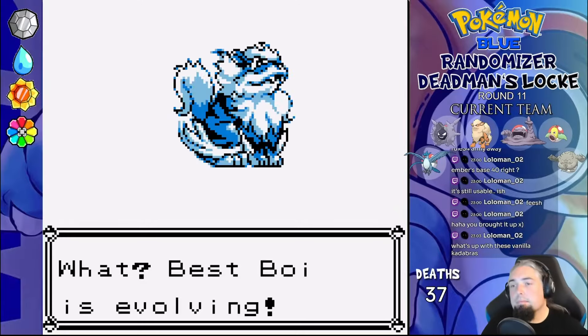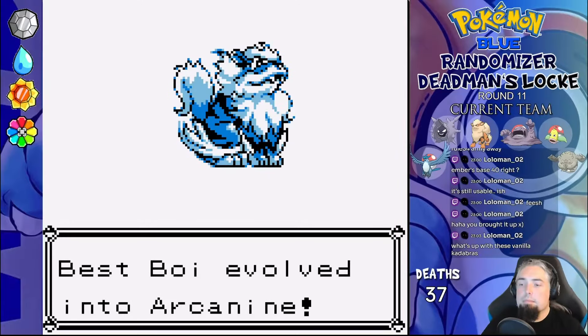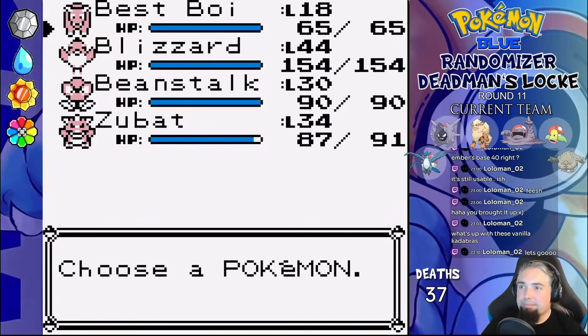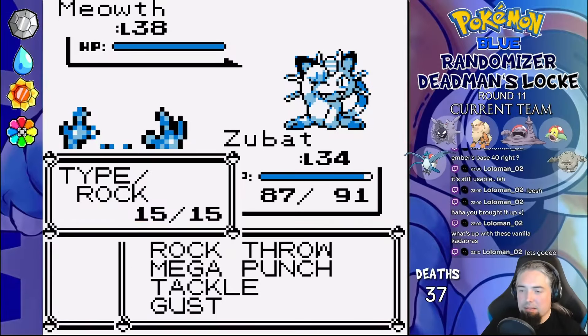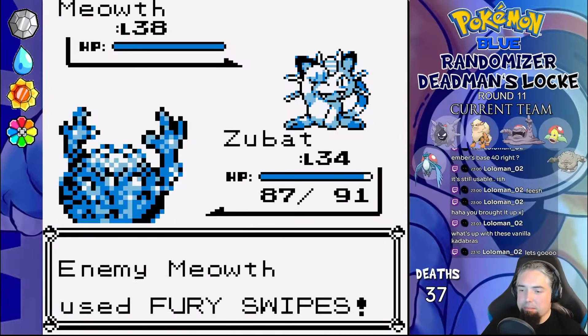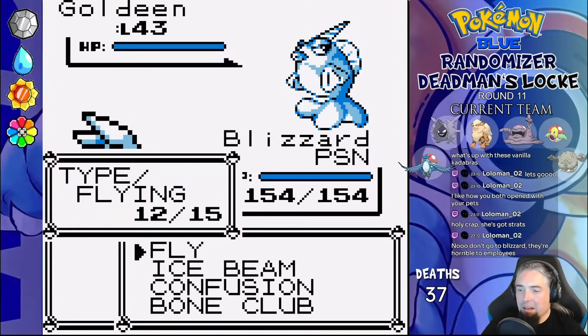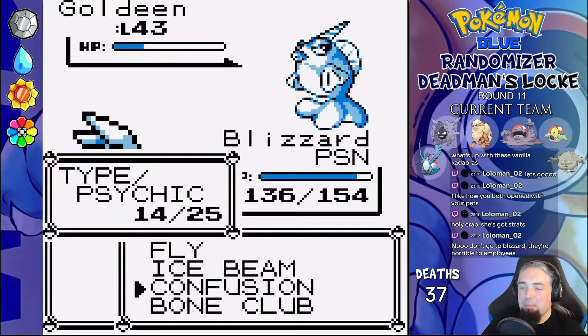I decide to evolve Bestboy since I won't wait for Flamethrower at level 50 — that's stupid. Saffron City gym time: Sabrina leads with Meowth, I lead with Bestboy but switch to Zubat. Mega Punch takes most of her health and Fury Swipes do nothing to us, Tackle then kills. Magikarp is second and I Rock Throw while she Splashes. Grimer runs into a Rock Throw and poisons us with Sludge — I switch to Blizzard, and it Minimizes and Poison Gases before dying to Confusion. Goldeen is last and Fly takes most of her health, with Confusion ending the match.